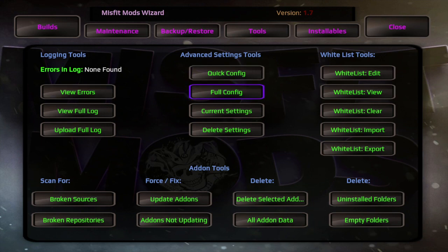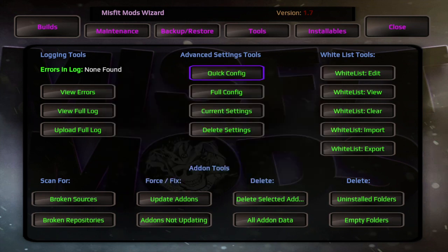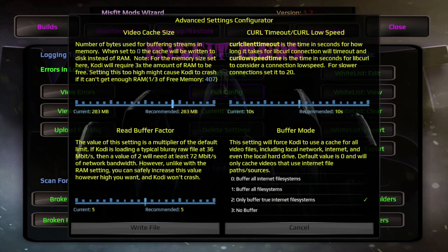Once we've cleaned all, let's go to Tools. What I want to focus on is Quick Config and Full Config. If you guys aren't familiar with advanced settings, Quick Config might be the way to go — it already has some things preset. Me personally, I like to go to Full Config. I like to bump my video cache size all the way up, leave my curl timeout alone, bump my read buffer factor all the way up to 10, and set my buffer mode to 1.